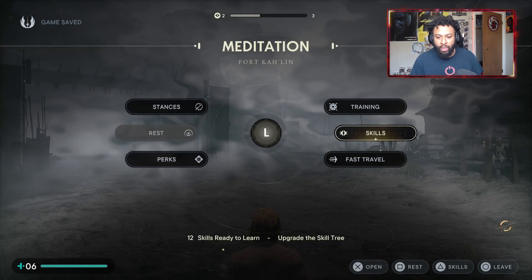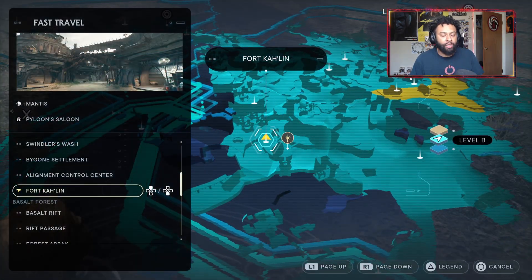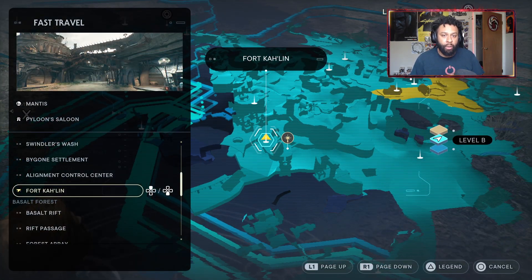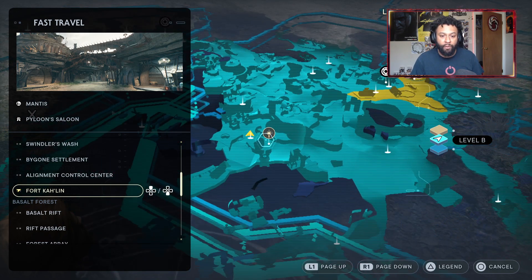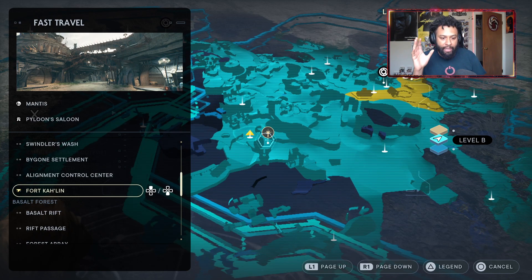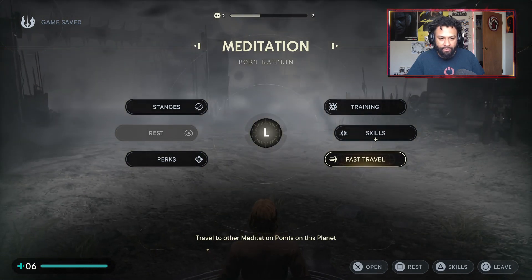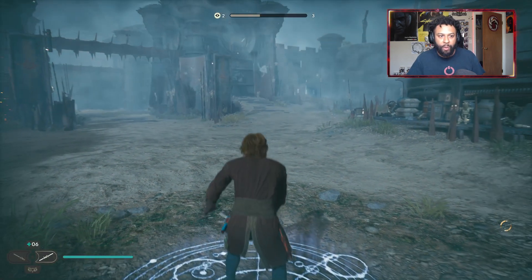Second, you want to go to fast travel. If you don't have it unlocked yet, you need to unlock it. It's on the planet Koboh — you need to go there and fast travel to Fort Calen. Fast travel to Fort Calen. Now I've already rested.